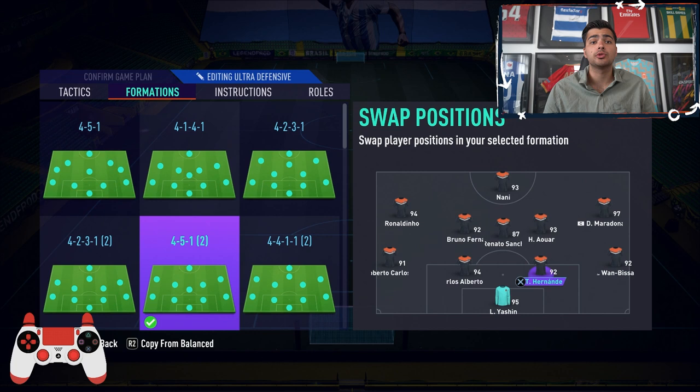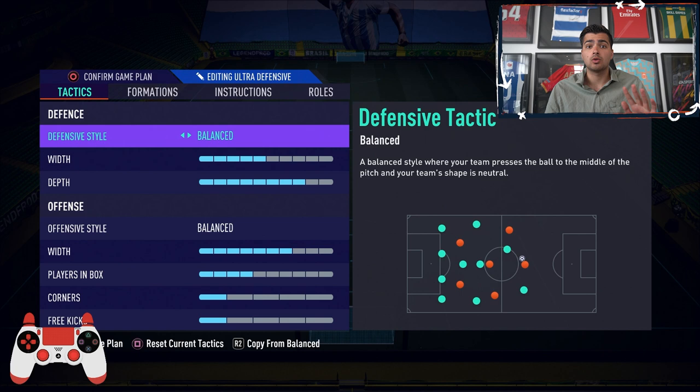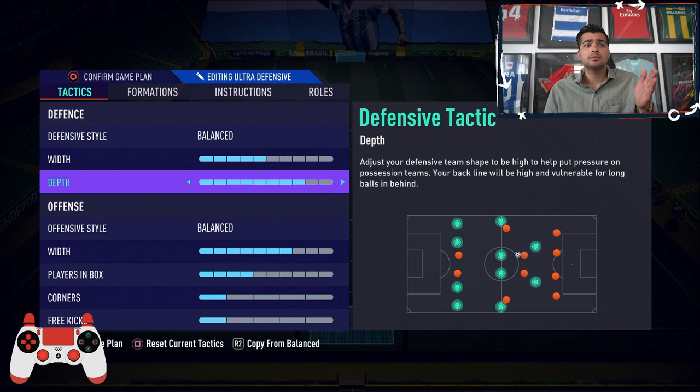We're starting off with the tactics and instructions for the 4-5-1 second variation. You're going to need a pretty agile, pacey striker that can hold up the ball and turn away from a man. You also need very pacey wingers, two midfielders that are good going forward, one holding midfielder, and fullbacks.